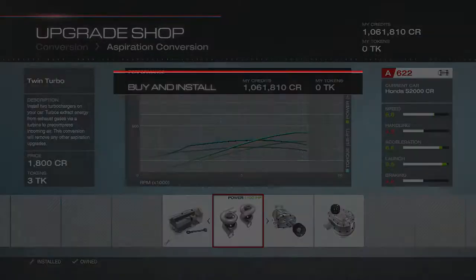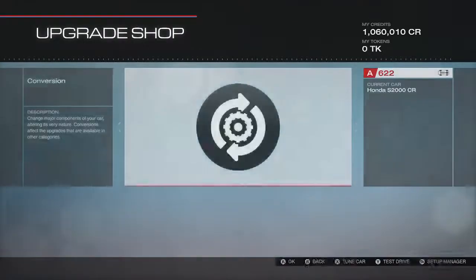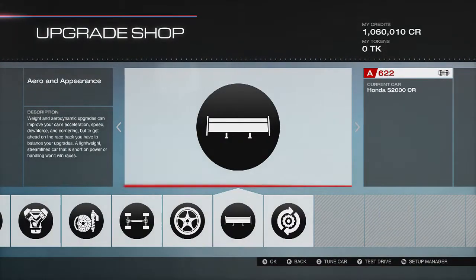Twin turbo. Let's do it. 434 brake. I want this car to have around 700 or something.